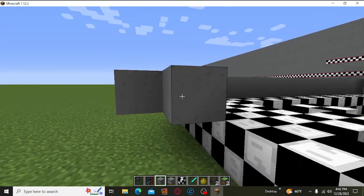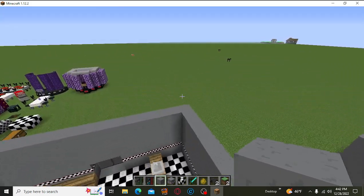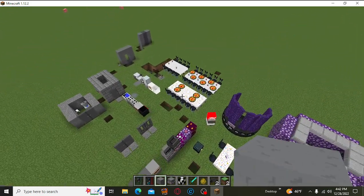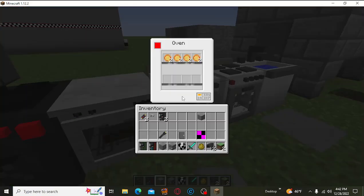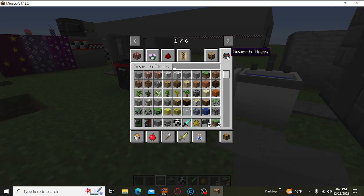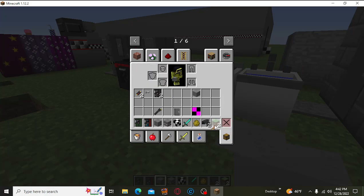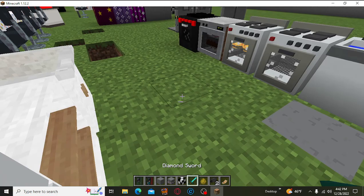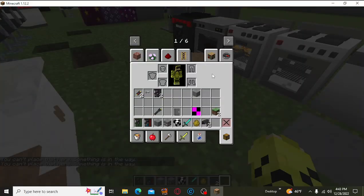I recommend using — so I installed a mod that has pizza in it, but unfortunately it doesn't work with Mr. Crayfish's mod, so you can just have them for display. Mr. Crayfish doesn't have pizza unfortunately, but we do have pizza boxes and stuff — we'll definitely try to utilize that.